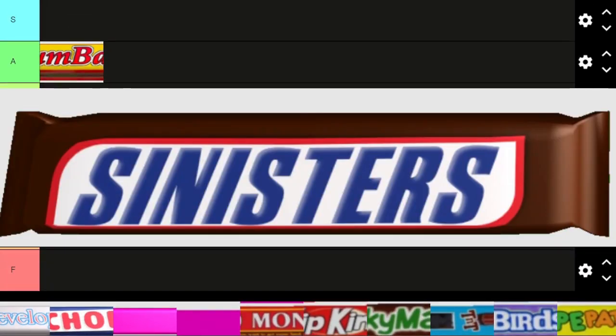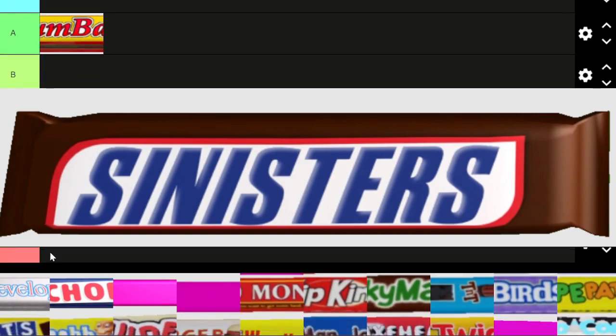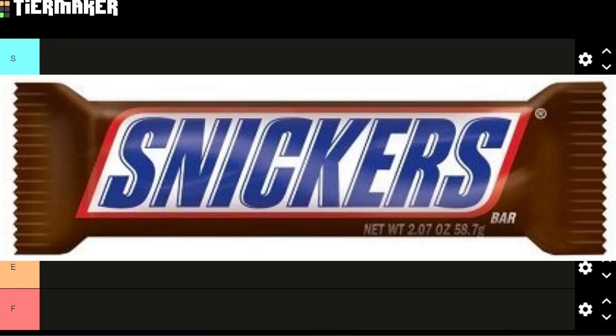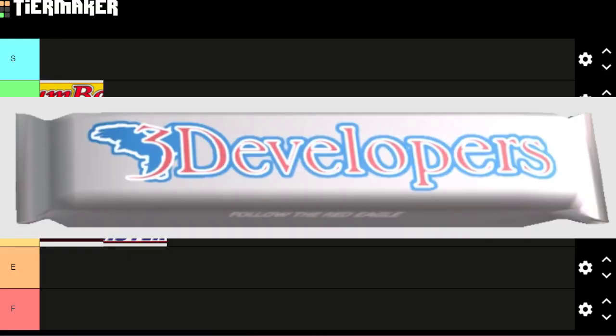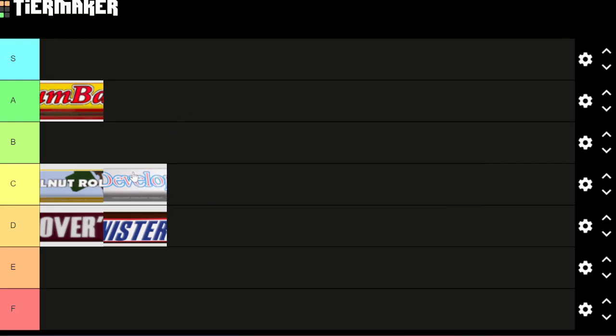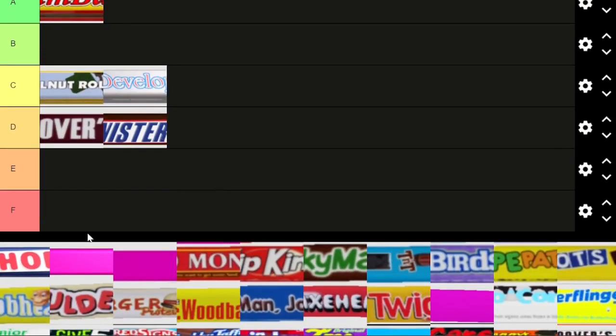Three Developers is a play on the Three Musketeers. It's not super creative, I think it's a little bit more creative than the previous one, but I'm going to put that in C tier. Now the last one of the bag of candy — besides the special one we'll talk about in a second — is Chop, which is a play on Crunch.